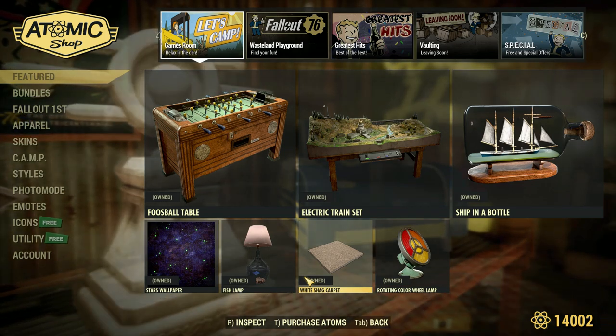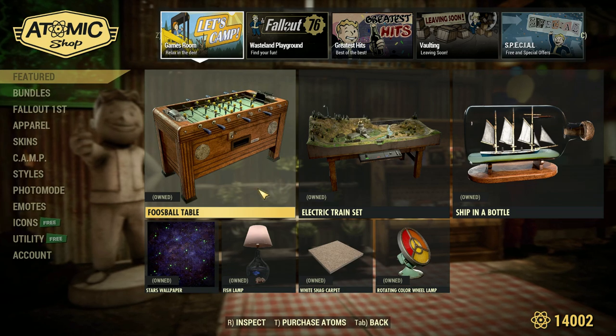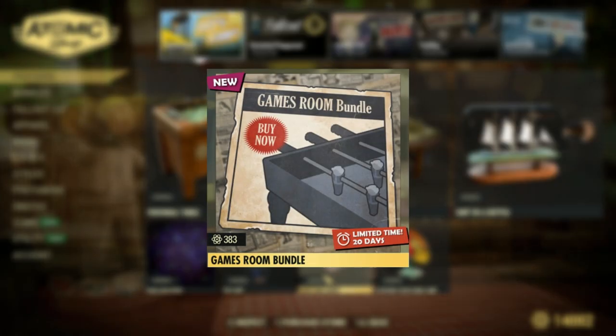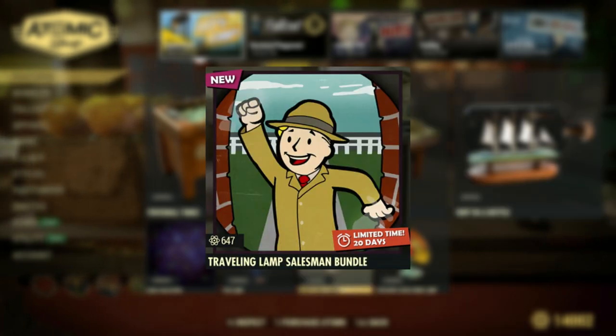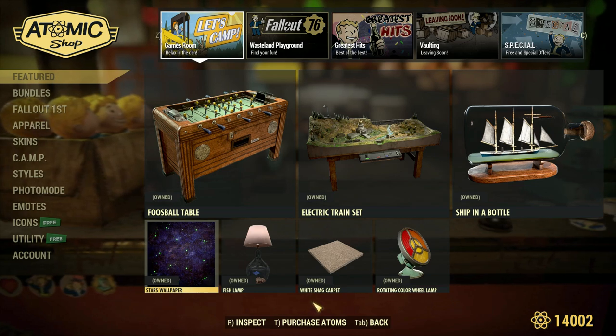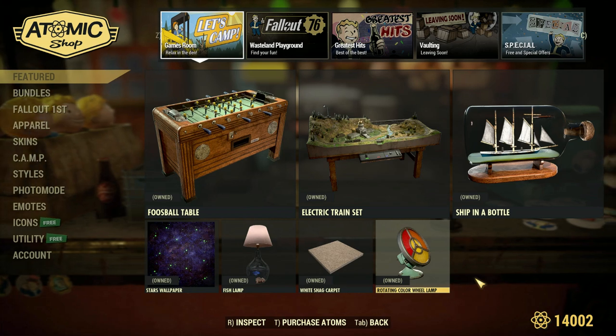So here we are on the front page of the Atomic Shop and as you can see there is nothing new again. There are two new bundles made up of all these older items: the Games Room Bundle and then the Traveling Lamp Salesman Bundle. In the Games Room Bundle you are going to get the Stars Wallpaper and the Carpet. And then in the Lamp Salesman Bundle you are going to get these two lamps and then the Salesman Outfit.